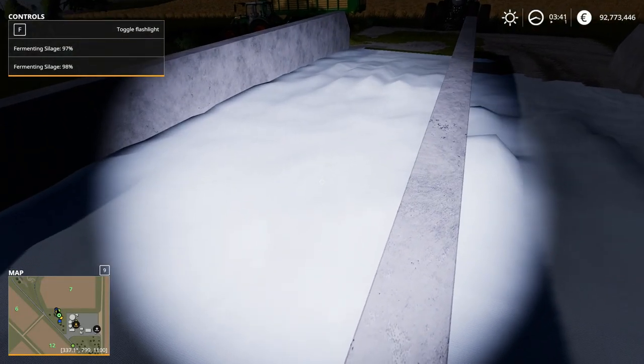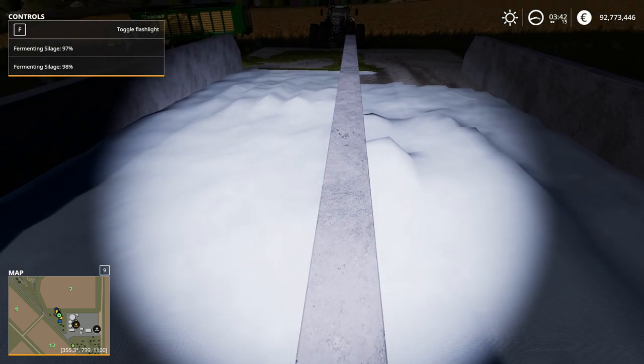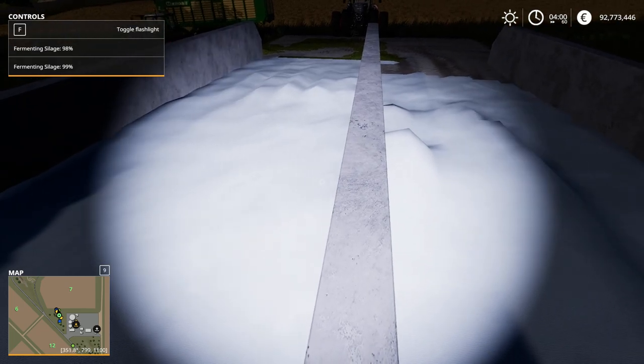We've finished compacting and covered both silos now. We're waiting for fermentation to finish — it took until about two or three in the morning in-game. Now it's about to hit 100% and all you're going to get is a slight notification in the top right corner letting you know it's done fermenting and you can start picking it up. There's not a lot of information, so if you're not paying attention you may miss it — just a quick notification saying your silo is done fermenting.